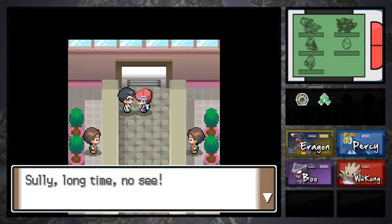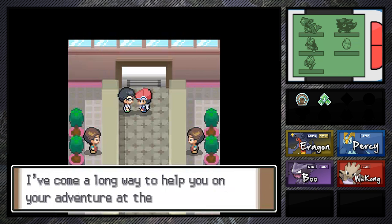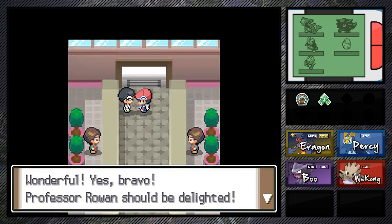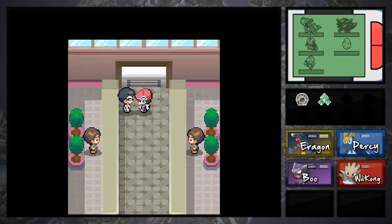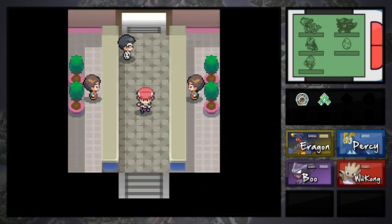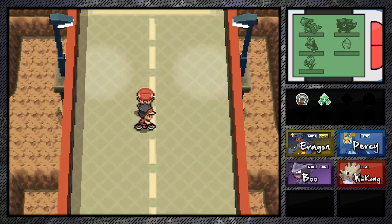Oh it's this guy again — Professor Rowan's assistant. He says long time no see. You're Professor Rowan's assistant and Dawn's father — what? He says he's come a long way to help on the adventure. He asks how many Pokemon I've met. Oh, I've met 67 Pokemon. Professor Oak should be delighted. I obtained the EXP Share! This is something really, really convenient to have, especially when you catch Pokemon and you're further into the game. Because it's going to be really hard to train Pokemon. But with the EXP Share you'll be able to train Pokemon with ease — you just equip it to one Pokemon and it shares the experience points you get.